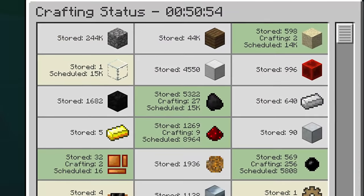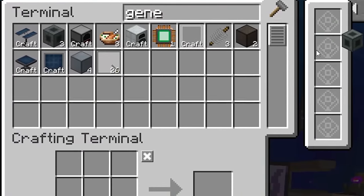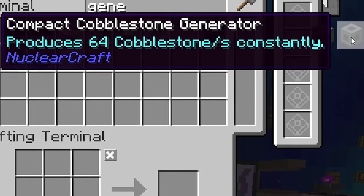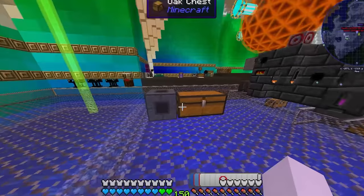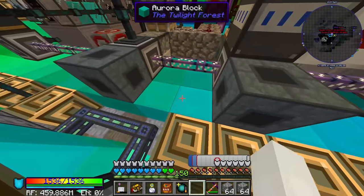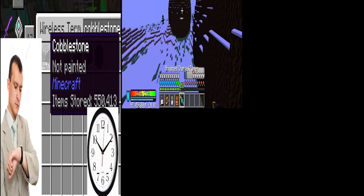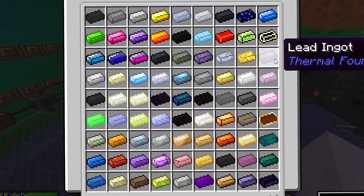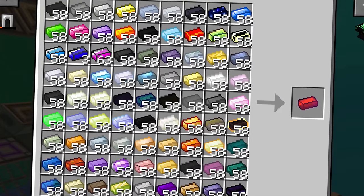Now it was time for cobblestone, of which we would need hundreds of thousands. There are blocks that make hundreds of stone per second — placing them next to storage instantly fills it with cobblestone, so I put them next to a storage system and waited. Now that I had cobblestone, wood, and metal, it was time for the ultimate ingots: ingots made from every ingot from every mod in the game, which would be used in most of the creative items.